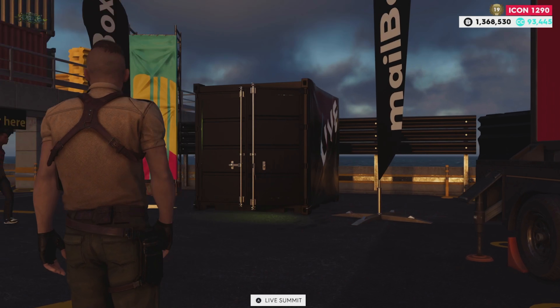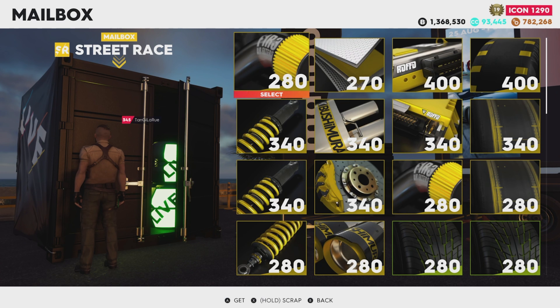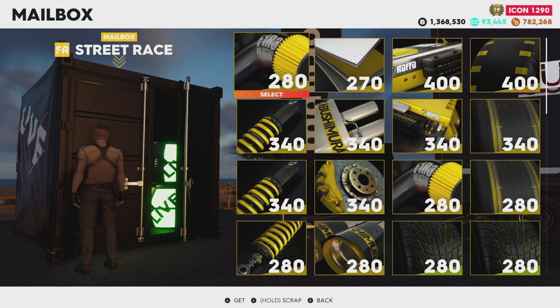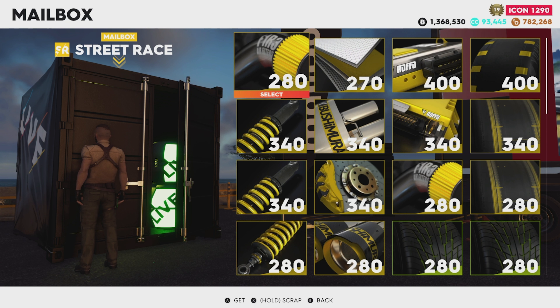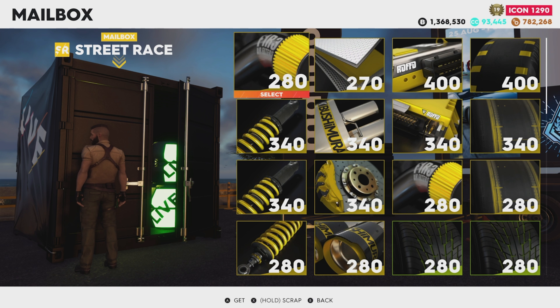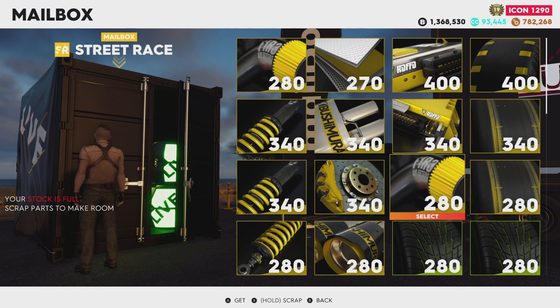Next to the summit board is your mailbox. Your mailbox is where all of your loot collects that you didn't pick up in the field. When you do a race, loot drops from the sky — if you don't pick it all up, the stuff you miss gets saved and arrives in your mailbox. You can only access the mailbox when you're in one of the headquarters.